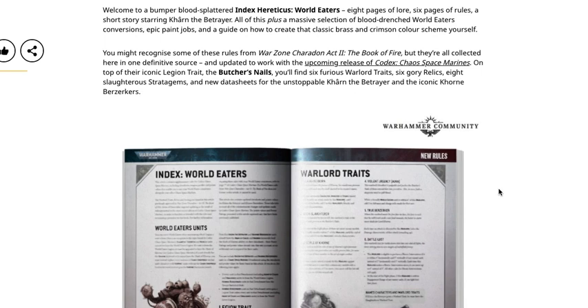Welcome to a bumper, blood-splattered Index Hereticus: World Eaters — eight pages of lore, six pages of rules, a short story starring Karn the Betrayer, plus a massive selection of blood-drenched World Eaters conversions, epic paint jobs, and a guide on how to create the classic brass and crimson color scheme yourself.